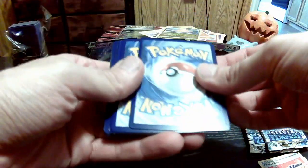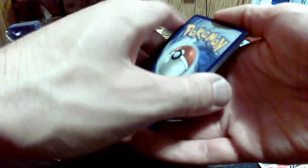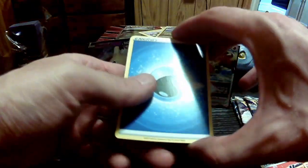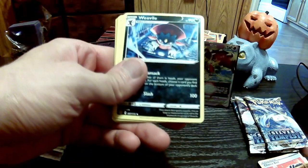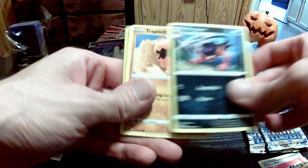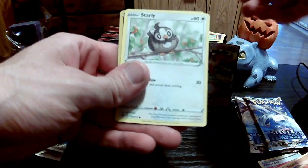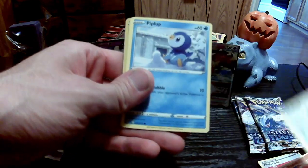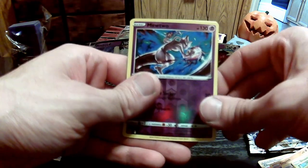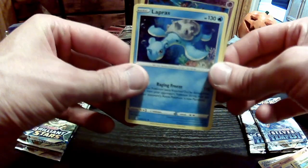Building back up quite nicely so far, no complaints yet. Just Grass energy. Got the Aqua Patch. Dustclops. Trapinch. Exeggcute — might have this one already. I'm at the point of guessing which ones I have and don't have. Piplup, Shroomish, Reverse Holo Mewtwo — nice, perfect. And the rare — Lapras. One for the binder.